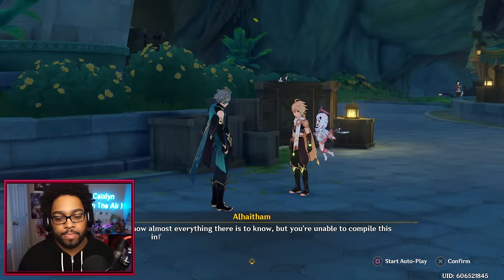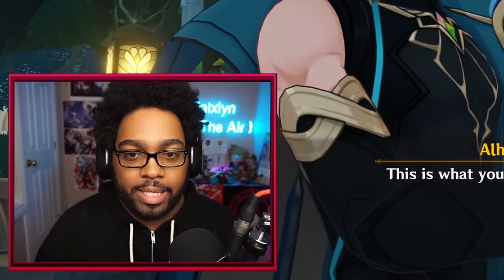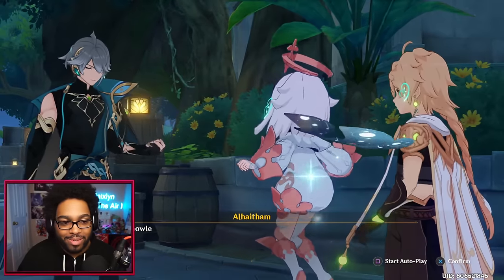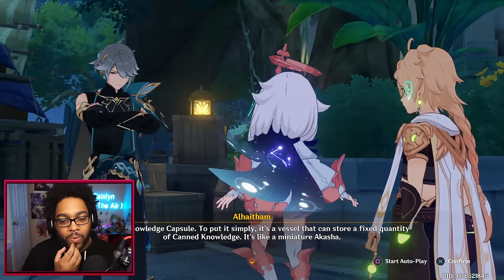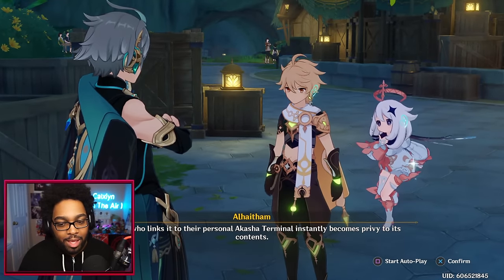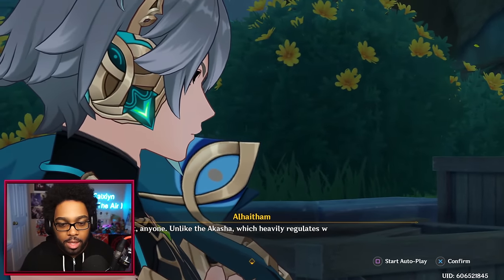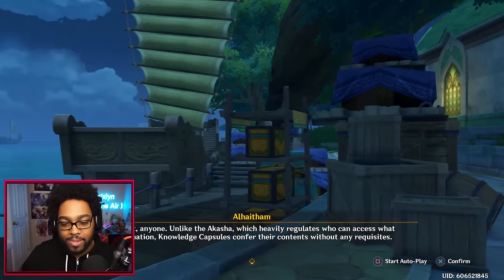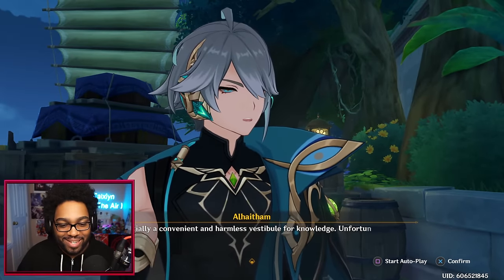'Well if you truly are as skilled as you claim, you can beat the answer out of them when they become hostile.' — 'We know it's connected to the Academia somehow and that not only do the Eremites deal in it, but some students want to get hold of it too.' — 'You know almost everything — but you've never seen the object before. This is what you've been looking for.' Wait, he has it?! Paimon can't tell what it is. 'This is a knowledge capsule — a vessel that can store a fixed quantity of canned knowledge. Anyone who links it to their personal Akasha terminal instantly becomes privy to its contents.' It's like a flash drive — that's amazing.